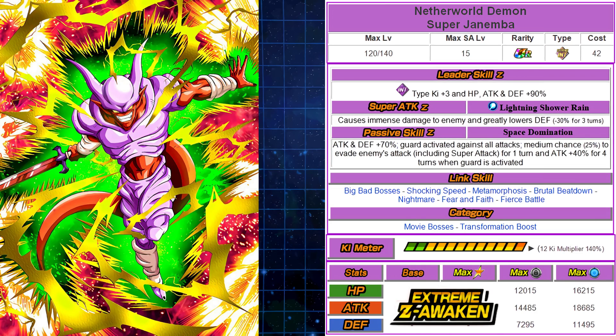The passive skill is really where it shines. Space Domination gives attack and defense 70% as the baseline. It also has guard activated against all attacks — the counterpart to Strength Gogeta's attack effective against all types. There's a medium 25% chance to evade enemies' attacks including super attacks, and when your guard is activated after getting hit, you get an additional 40% to attack for four turns — it doesn't stack, staying at 40%, bringing total attack to 110%.